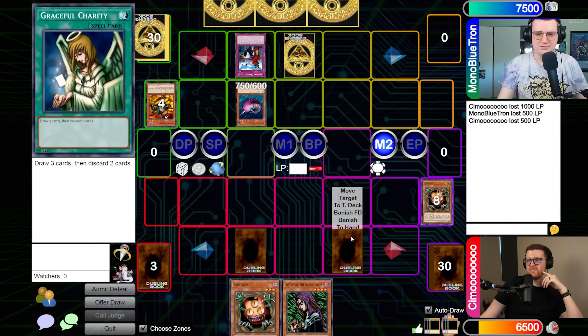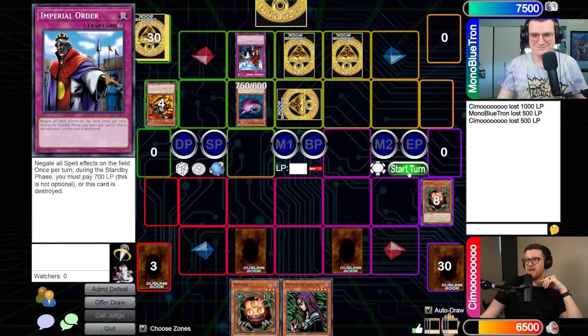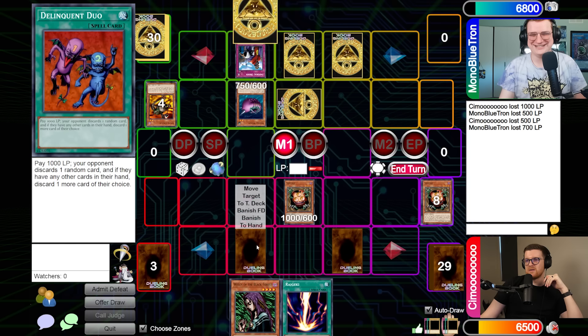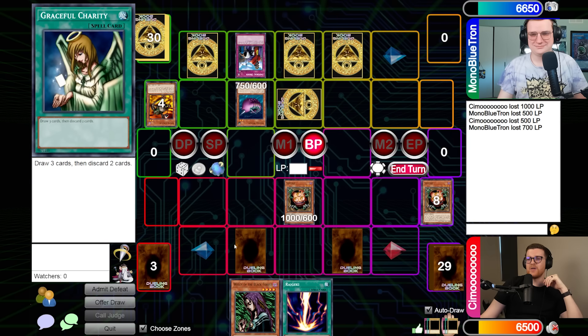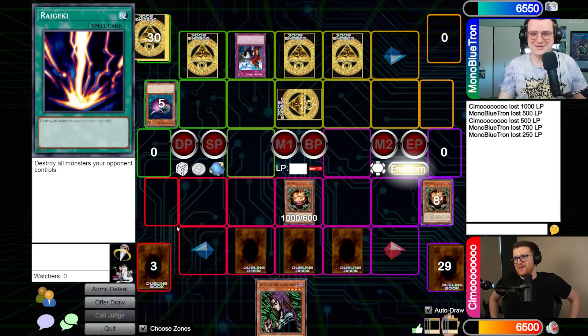Going to main phase two with two cards set. Alex points out Joseph didn't pay for Imperial Order. Joseph asks why he would, saying he's not afraid of Duster when he has IO. Sangan attacks and takes 250. Alex notes he needs to get all the damage he can and tries to pay out the IO cost.